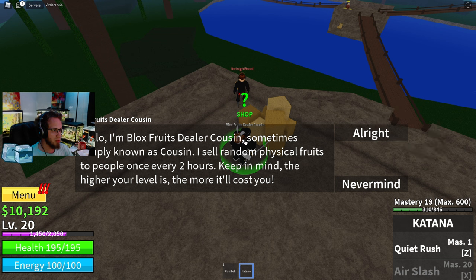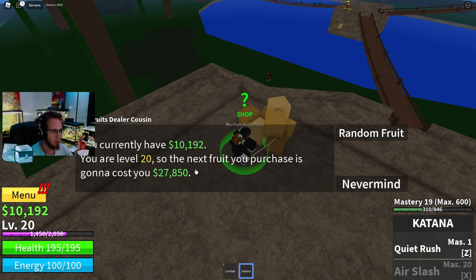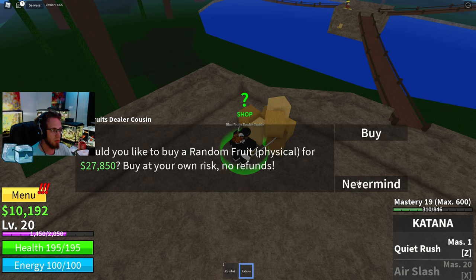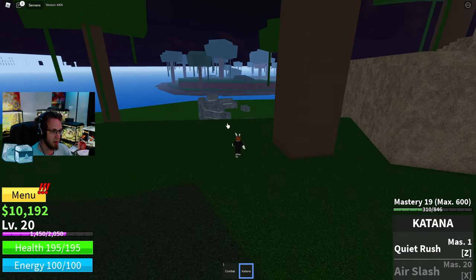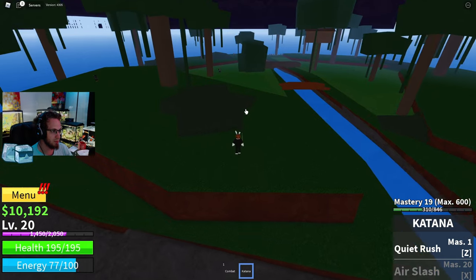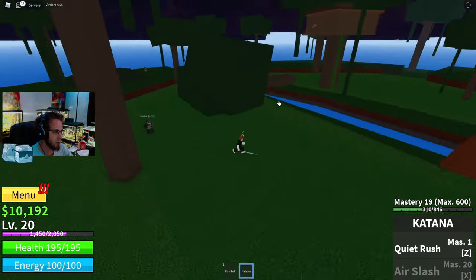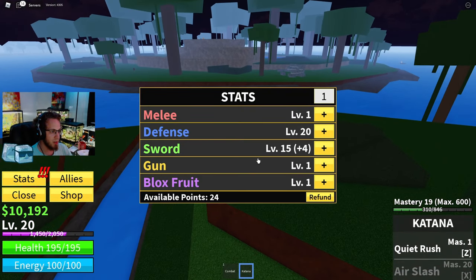I found the Blox Fruits dealer! He says he sells random physical fruits to everyone once every two hours. Keep in mind - the higher your level is, the more it will cost you. I have ten thousand dollars and I'm level 20, so the next fruit I purchase is gonna cost me twenty-seven thousand dollars. I don't have that. How do we get that much money so fast? I just kept doing the monkey missions.